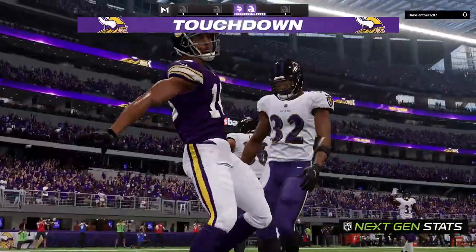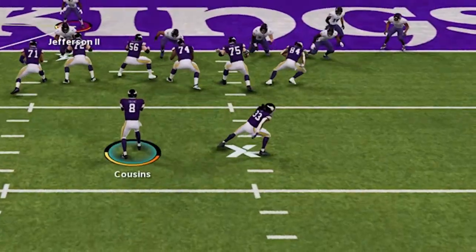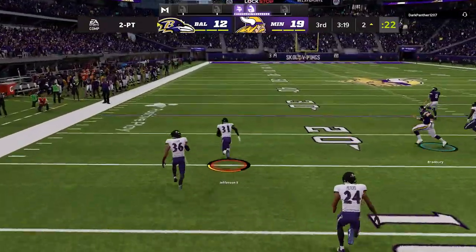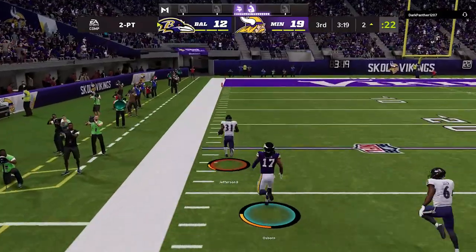On the two-point conversion he goes right back to that wheel route, but I've seen enough — I'm user lurking that, picking it off, and going the other way. Luckily he doesn't have a faster quarterback, because a faster quarterback would have had that angle, and we're going to the house.